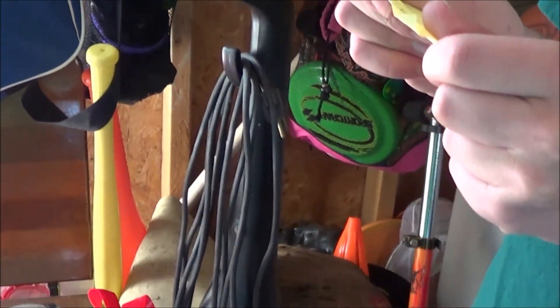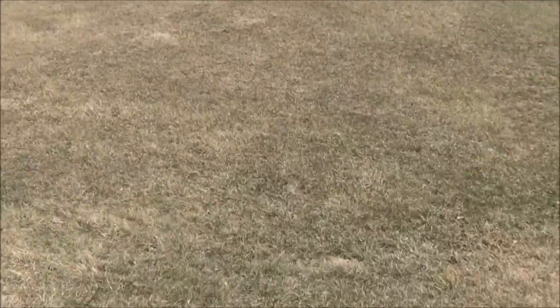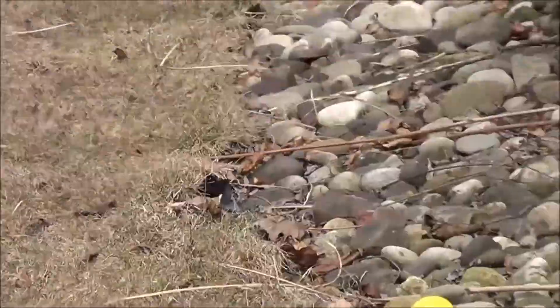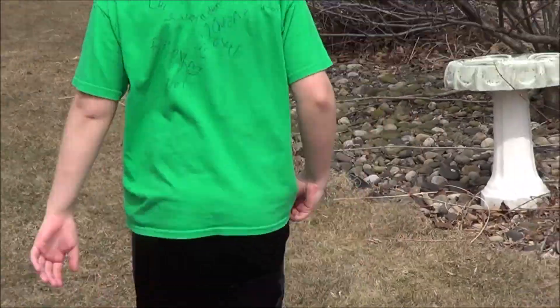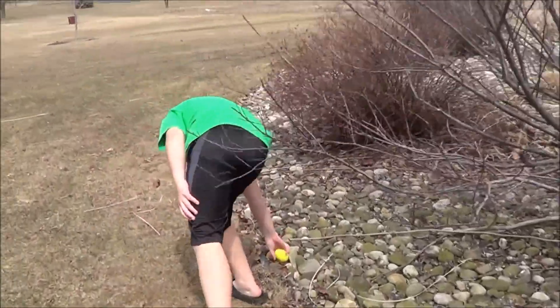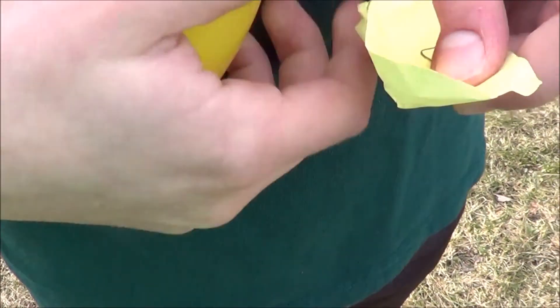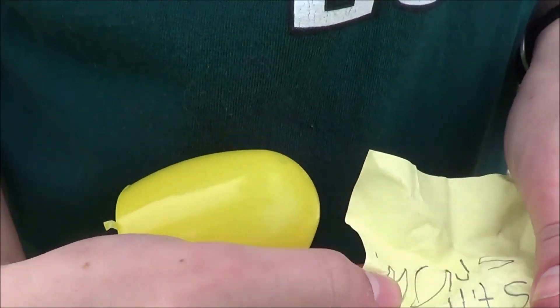Next clue says 'rock garden.' Okay, it's definitely a weird one. Clues are in my pocket now - pockets are running out of room. We're gonna come over here to the rock garden at my house. Holding the camera backwards - we're gonna come over here. Chris, go pick up that egg right there! That's the egg I found. Still snow - only you would know what that hint means.